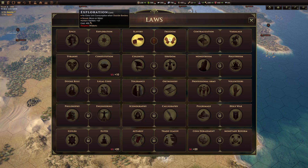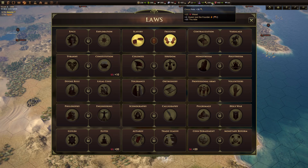Each law pair requires a technology to have been researched to unlock it. For example, epics and exploration both require rhetoric, which is a technology you can research — and that's the same for every law. Every law also needs 400 civics to enact the first time. That's the little hammer icon, which is your civics rate shown up here.